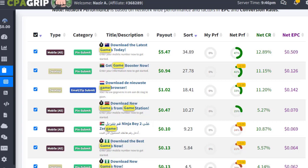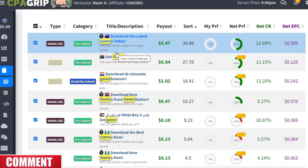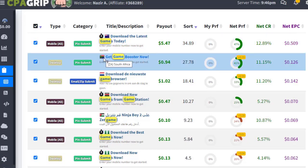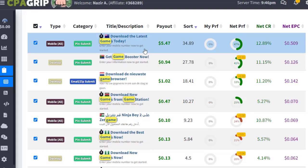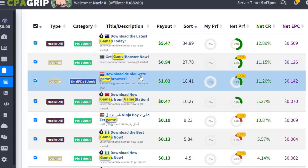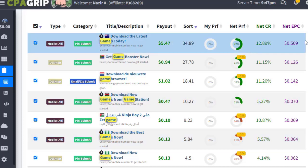Once you search 'game' on CPAgrip, you'll find all the gaming offers. You'll notice offers from multiple countries — for example, New Zealand, South Africa, Kenya, and others. The gaming offers are similar across regions: 'Download the latest games today,' 'Get Game Booster now,' 'Download new game from Game Station.' We have multiple gaming options from different countries.